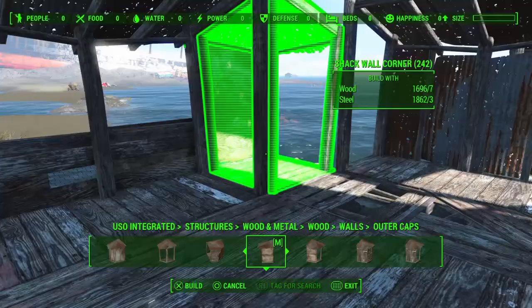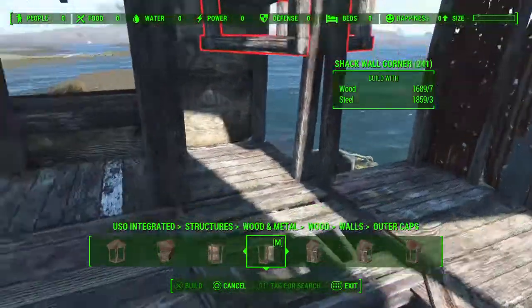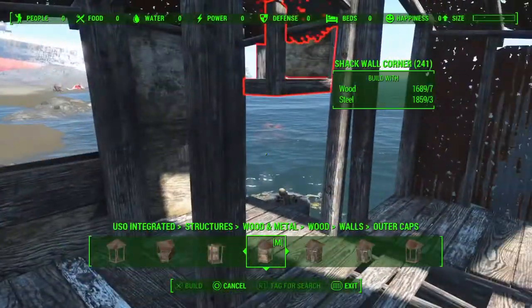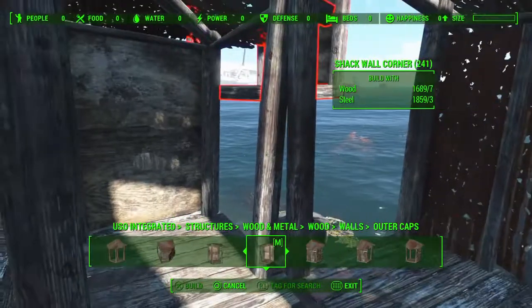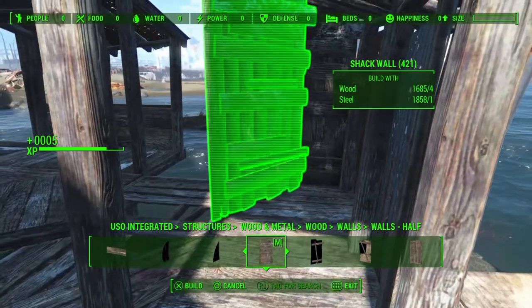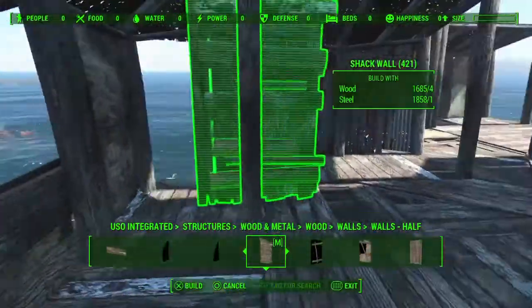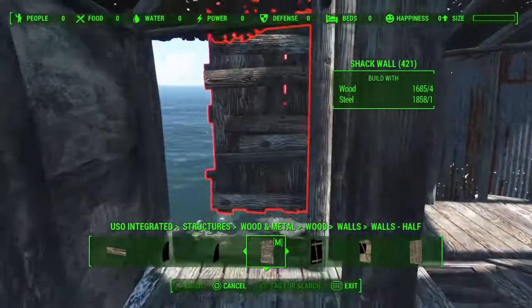Which turns out to be quite handy because there was a legendary mirelurk over there. In fact you can see him just there in the corner. Rather than have him clock me and come over and annoy me while I was building, I pulled out a gauss rifle and dealt with him. So we'll keep it as a kind of balcony there so any hypothetical settler could do the same sort of thing.